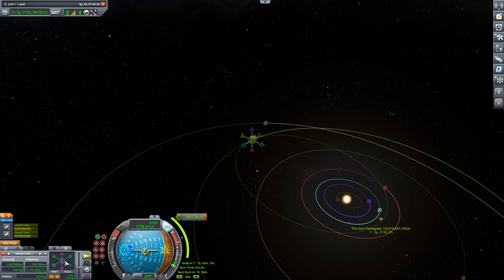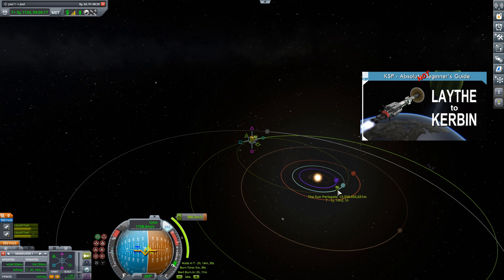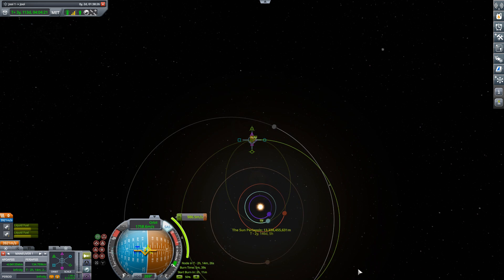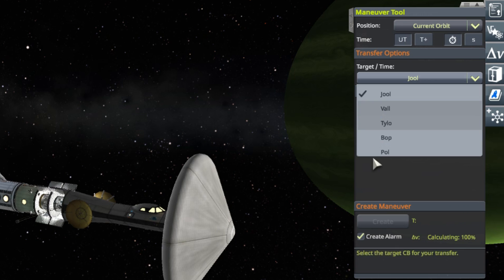You can check out the last episode if you want to see how I worked that out, but this episode is going to be about a different problem. The ideal transfer window to Kerbin isn't coming up for hundreds of days, and I can't even use the maneuver tool built into the game to help me work this out because I'm in orbit about Lathe and Kerbin isn't even being given as an option.